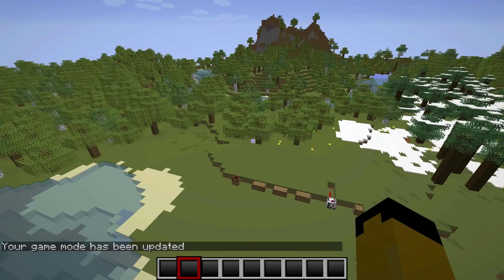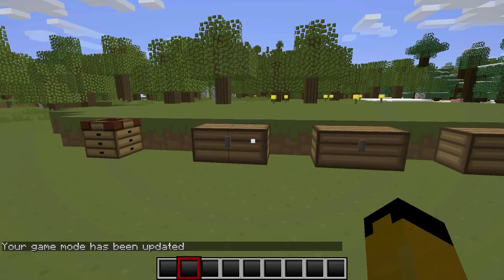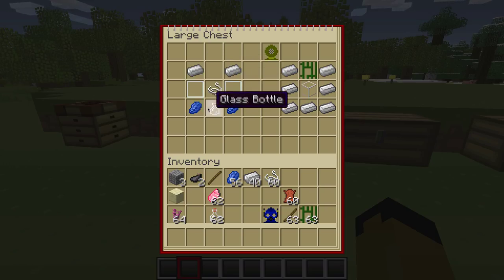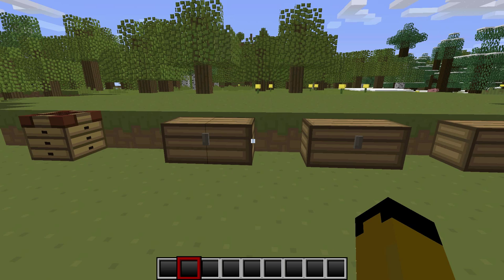The crafting recipe for the snorkel is: iron ingots, string in the middle, glass panes right beside the string, lapis in the corners, and a glass bottle underneath the string. It's a pretty easy recipe.